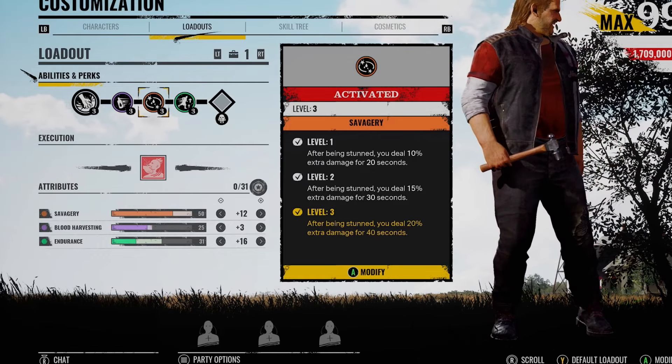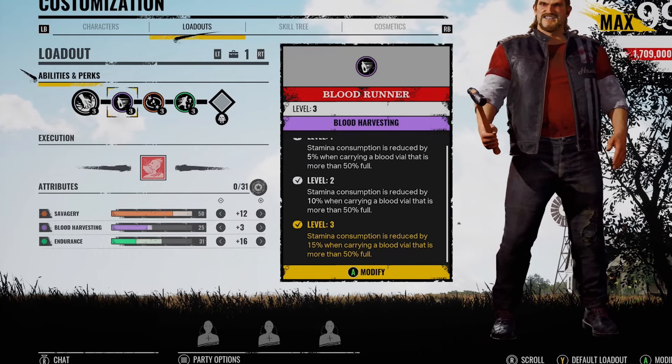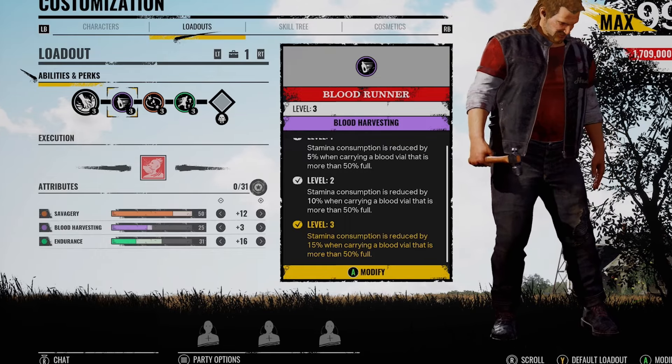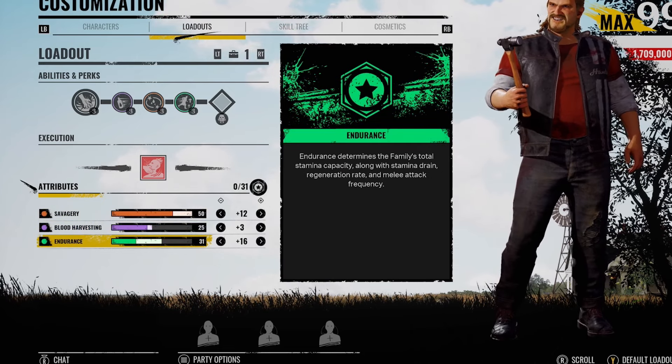As soon as you're buffing his damage, again like I said with Kirk, you're going to be doing a lot. So I actually paired this up with Blood Runner - I think this is actually a super underrated perk. Your stamina consumption is reduced by 15% when carrying a blood bowl that is more than 50% full. 50 savagery, 25 blood harvesting and 31 endurance.